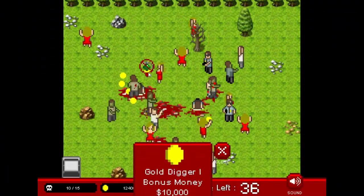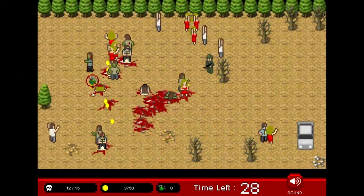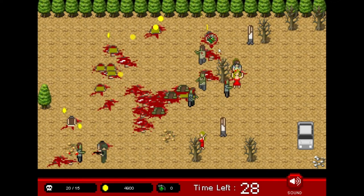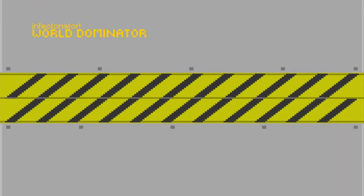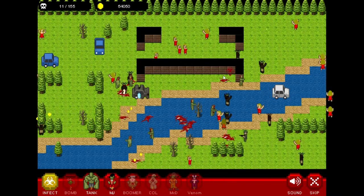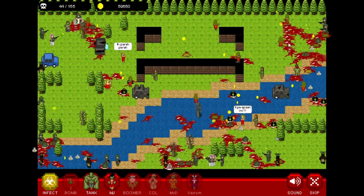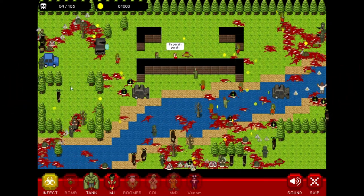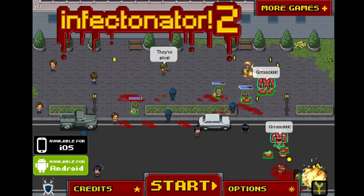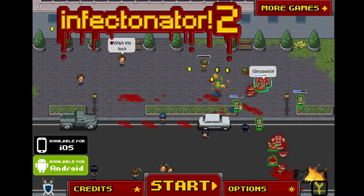The series started with Infectinator, where you must infect a certain number of people in the level, and you have to do this for all the levels under 60 seconds. It got popular, and so they made Infectinator World Domination. Instead of infecting levels under 60 seconds, you now try to infect the whole world. And after this, they made a sequel simply called Infectinator 2 — the game that wasted a lot of my time, but it was time well spent.